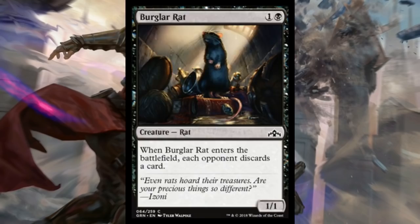Also, check out Burglar Rat. This is two mana — one and a black — for a 1/1 rat, and when it enters the battlefield, each opponent discards a card. Pretty sweet. This is Ravenous Rats, which is always good in the limited environment. I'm not sure how good it's going to be this time around though, because you may be doing people a favor by letting them dump a creature into their graveyard, or a jump-start spell into their graveyard. I'm not sure this is as good as it usually is, but it's worth pointing out because Ravenous Rats is a fine card — it's much better than people give it credit for.